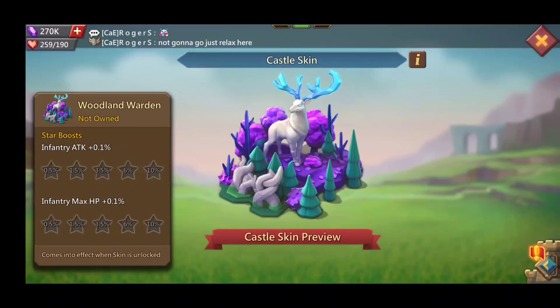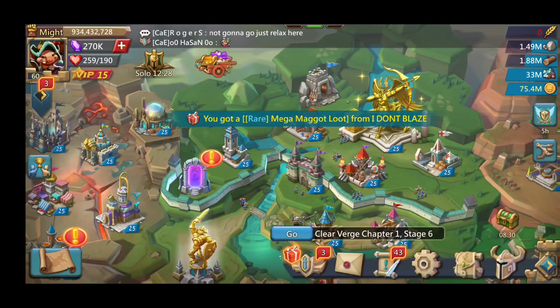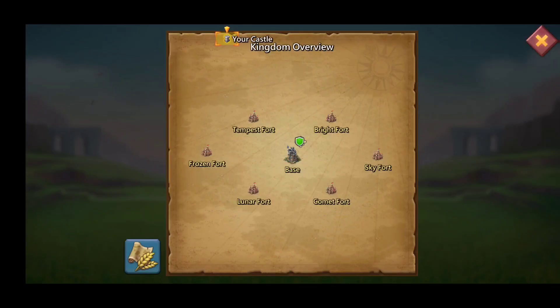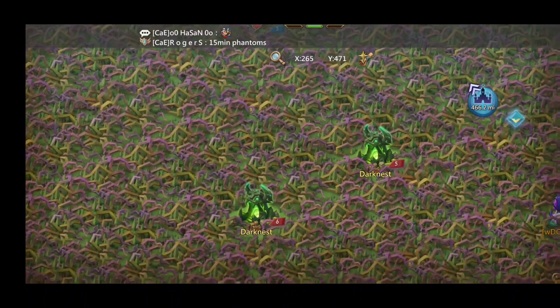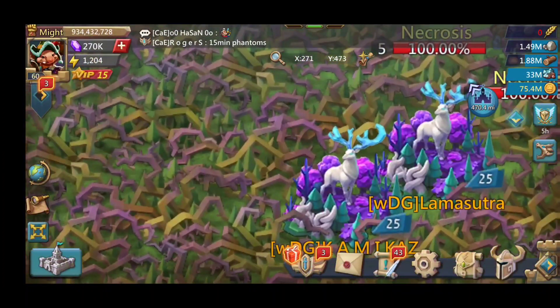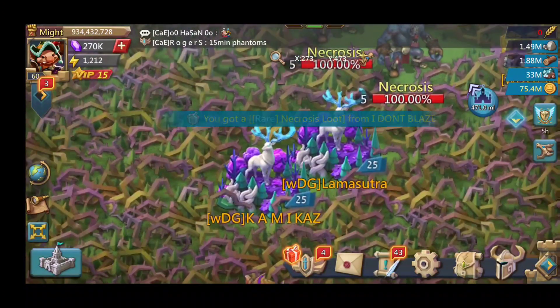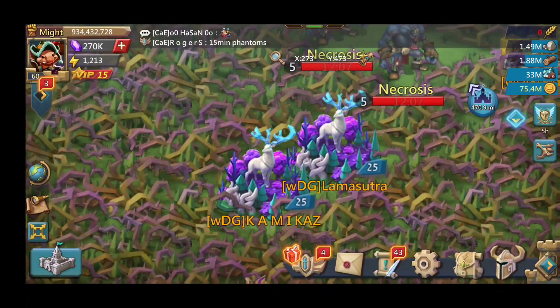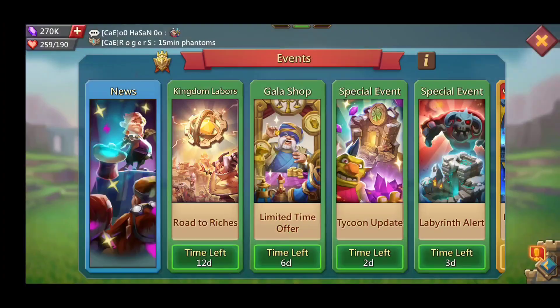You can level this up with stars. At five stars it gives ten percent infantry attack and ten percent infantry max HP — really nice stats. I know some people who have the castle skin right now. Let's take a look — there are some WDG folks and just the look of it is really really nice. I really like it, it's very pretty.